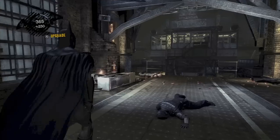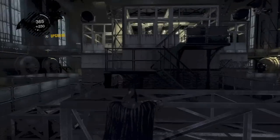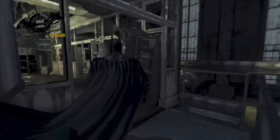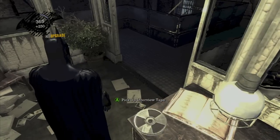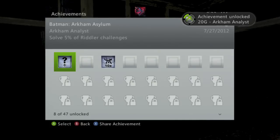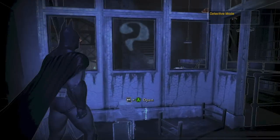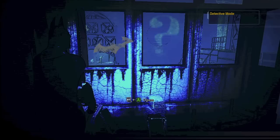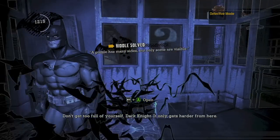That will be your first Riddler riddle. Then we are going to swing over to this office in the middle of the lobby. You want to head to the room on the right and you will find another interview tape — that should net you an achievement for 20 gamerscore for Arkham Analyst. Then head over to the window in detective mode: there is a dot in the background and you want to match it up so it makes a full question mark. Hold right bumper to scan it, and that will solve your second riddle.